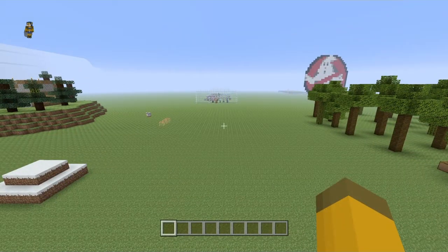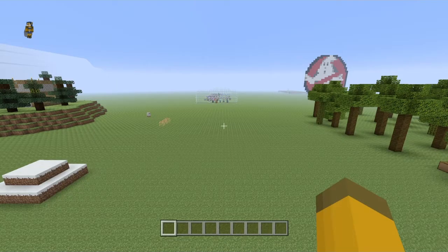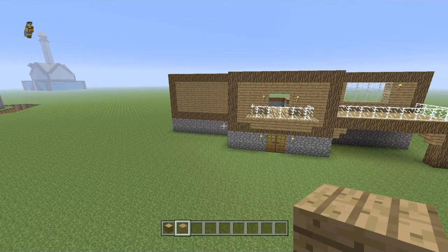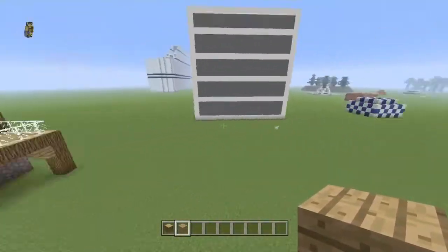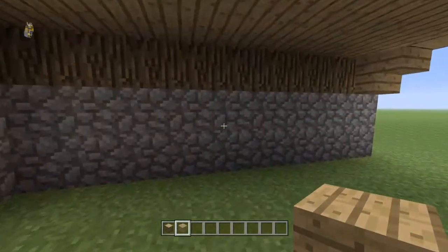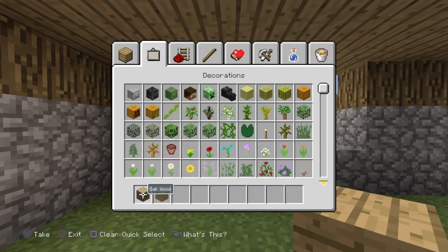So we have the Nightmare Before Christmas mashup pack — I'll show you that near the end of the video. We also have the holiday update, and they've added 6 new trophies. You can see them in the trophies section of your PS4. Trophies are there to help you work toward specific goals, like mining 100 blocks and getting an achievement for it. I think it's pretty cool, and yeah, 6 new trophies have been added.